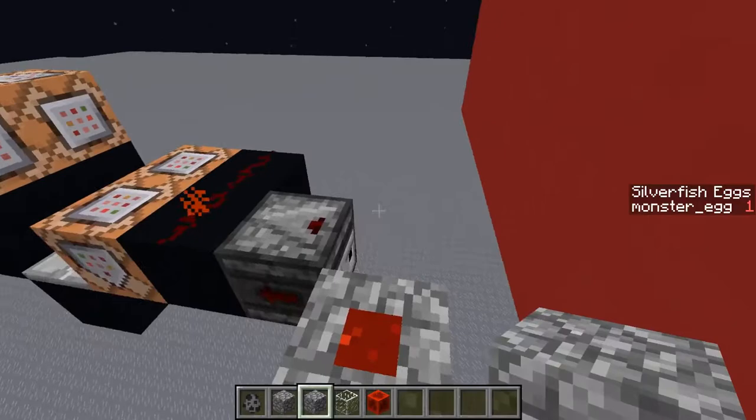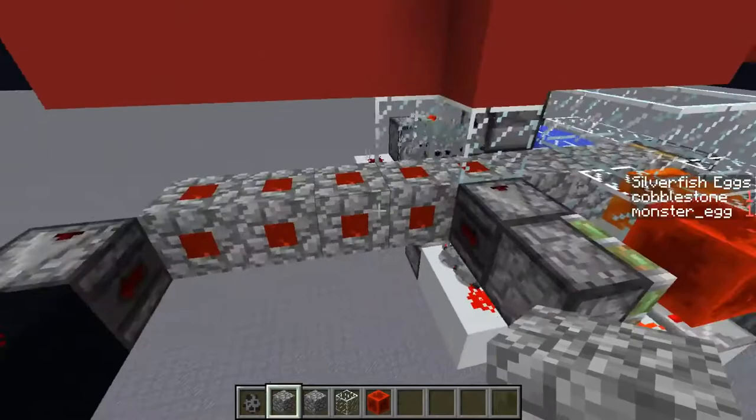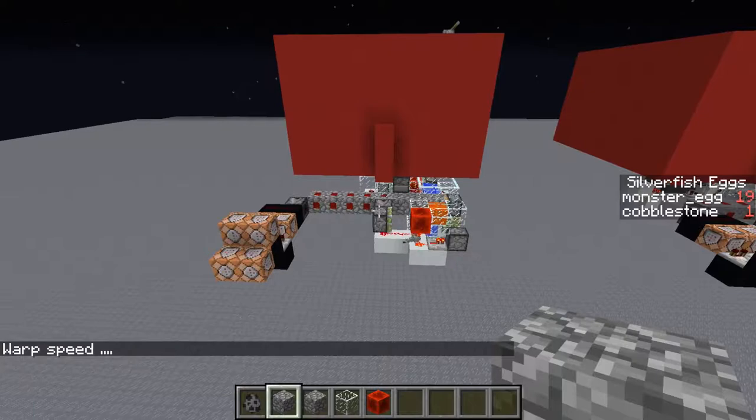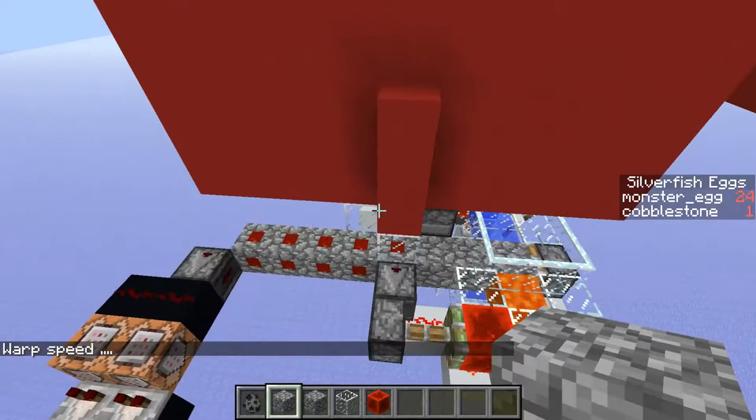I have this command block contraption over here which is basically going to prove that. You can see there's one monster egg there and one cobblestone, so if any cobblestone goes through, the command block will detect it. I'm going to do a quick tick warp. And that silverfish is from before — it's actually not leaking.